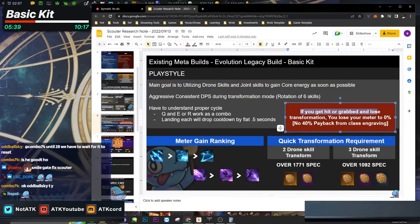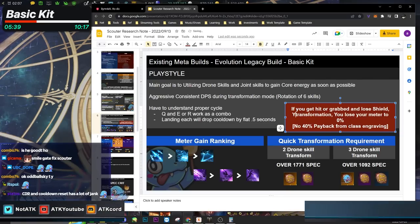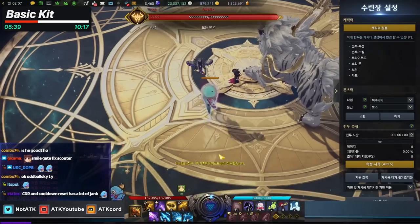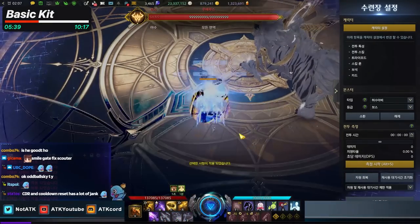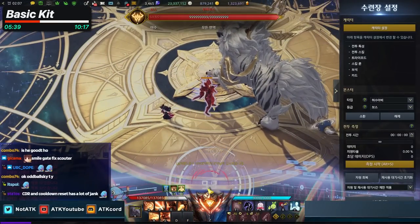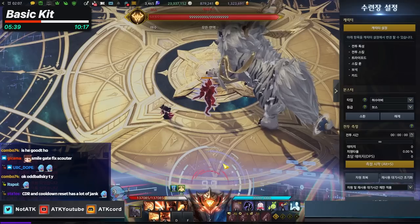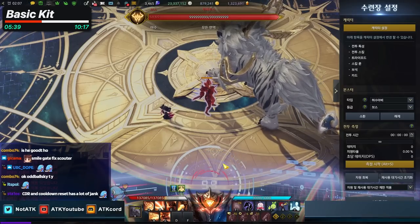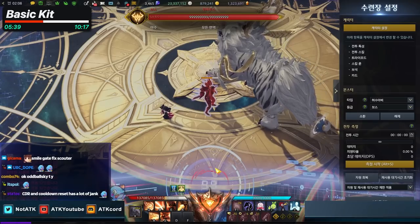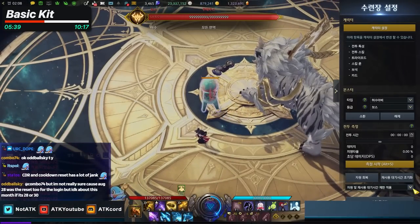If you get hit or grabbed and lose your shield, you lose your transformation and your meter goes to zero. If you have the engraving, you get a 40% payback when your transformation finishes, so you can transform again faster. The benefit of Scouter over Shadowhunter is that when you transform back, you can hypersync again at a much faster pace.